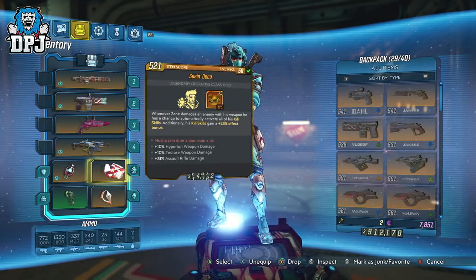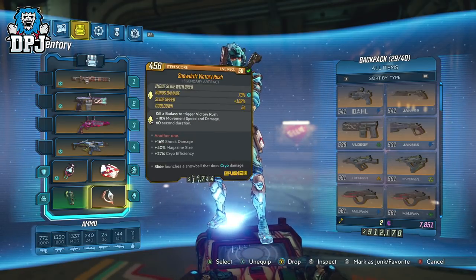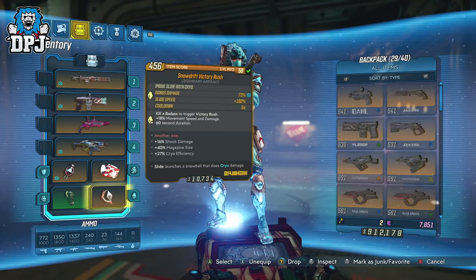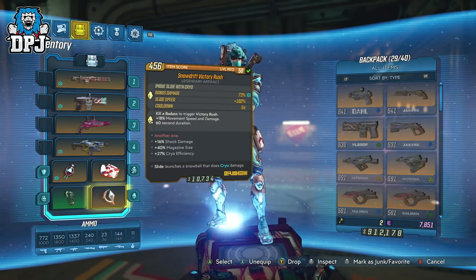The class mod I'm using is the Seeing Dead — the best Zane class mod in the game — mine offering 5 points into Donnybrook, which is the best you can get in my opinion. The artifact is the Snowdrift Victory Rush, almost perfect when paired with that shield. Sliding faster, dealing cryo damage, plus 27% cryo efficiency with a bigger mag size. If this had any kind of shield regen or shield regen delay, that would be 100% perfect.